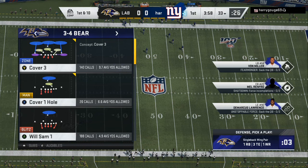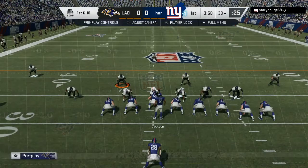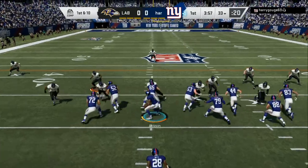I am in the 3-4 Bear — this is my run stopping defense. You can use Sam one or just the man coverage with the contains on the outside. The key thing for this defense, which is in the Ravens and the Jets — a few defenses have this — make sure you match the personnel: two tight ends, three tight ends, a heavy set, put your people right over the top of them and spread your defensive line.